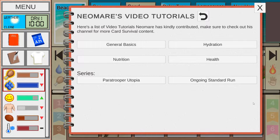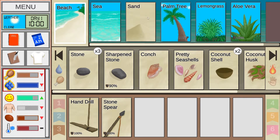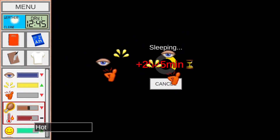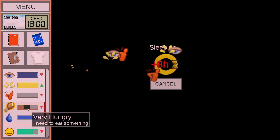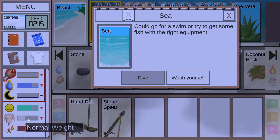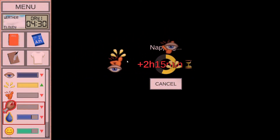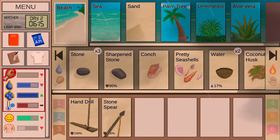When it rains you can fill up coconut shells with rain water by clicking on them and selecting 'fill with rain water.' That will last a couple of days if you have enough shells. After that you'll have to explore and figure it out yourself. You can ask me in the comments about where to get water, how to build a campfire — I also have in-game tutorials and series you can watch.